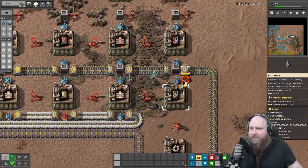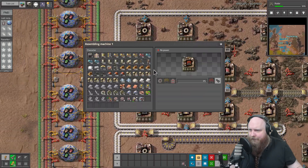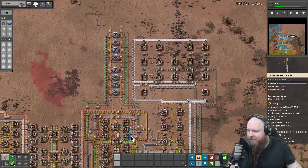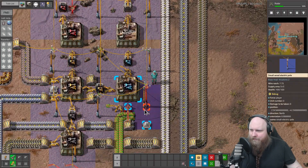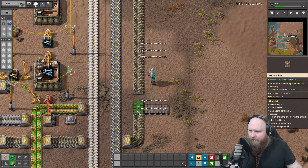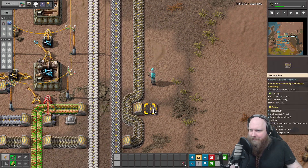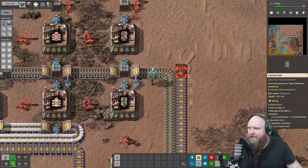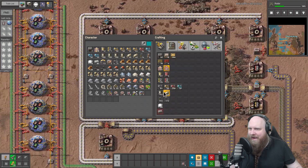Over here we need greens. The green circuits - I can see them, oh there they are. Move your upper one - no, that's suboptimal. Yeah, that'll work fine. Then you go just straight past this one. There we go - that makes everything we need.